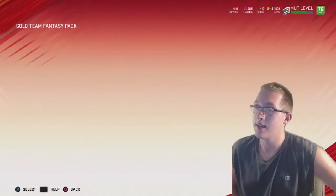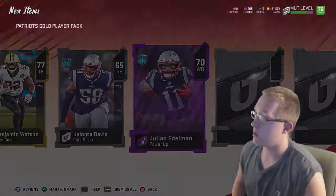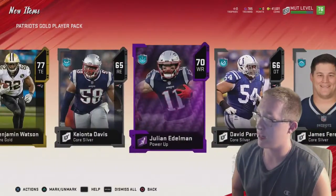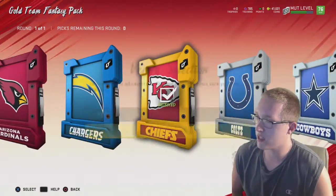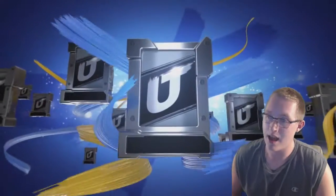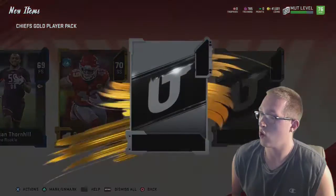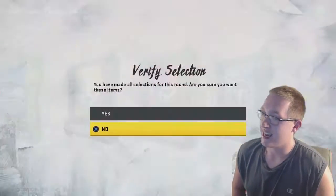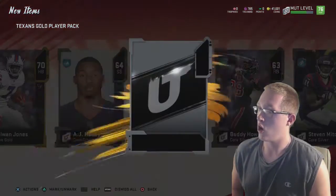Now we're gonna go the Chiefs, the Cowboys, the Texans, and the Rams — actually, I don't know about the Rams, we'll see. Now the first specialty pack is gonna be the Chiefs. They have Patrick Mahomes and Tyreek Hill, who would be very desirable. Silver, gold, gold and silver — that's pretty much what you gotta expect at this point. We're gonna go to the Texans this time. First card: 70 overall Taiwan Jones. Silver, silver and a gold.